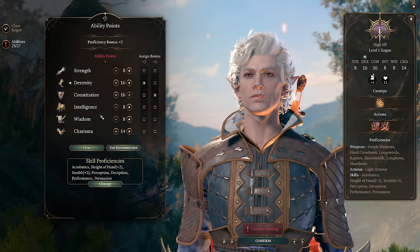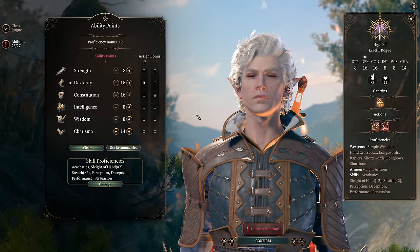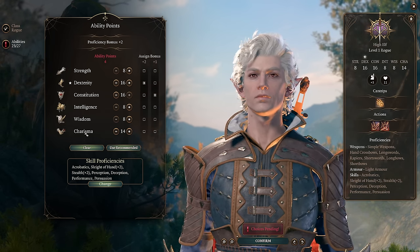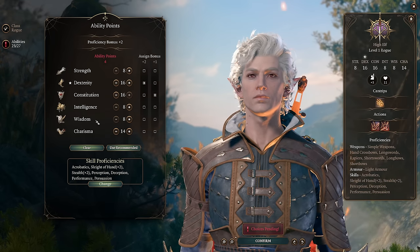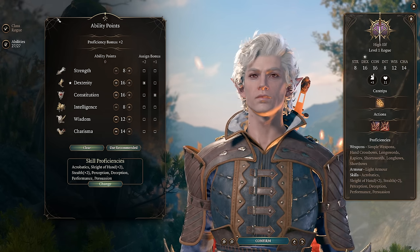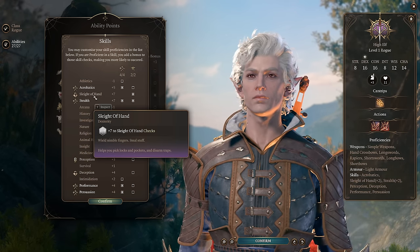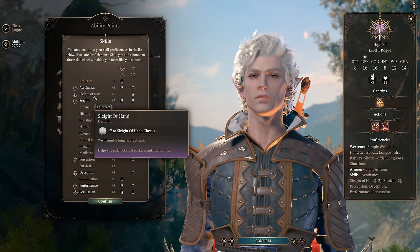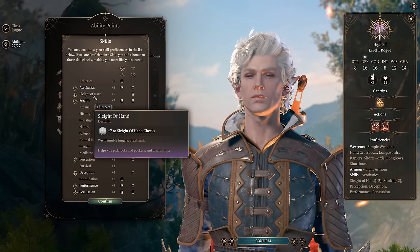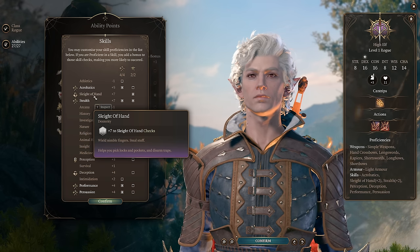If you don't want to use this as a party face, you can just take 14 Intelligence and then spend remaining points on Wisdom. For our skill selection, we almost certainly want Expertise in Sleight of Hand and Stealth. Sleight of Hand Expertise is one of the great things that rogues bring to your party. Alongside high Dexterity, this means you'll always pass your Sleight of Hand checks, which breaks the economy of the game in half by being able to pickpocket.